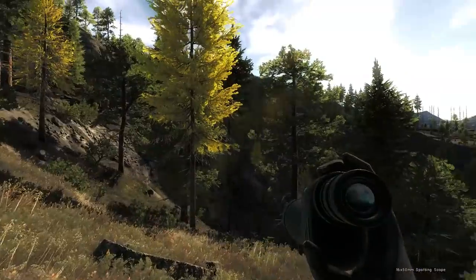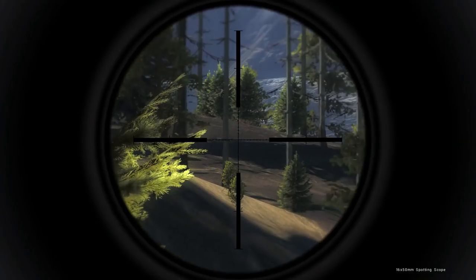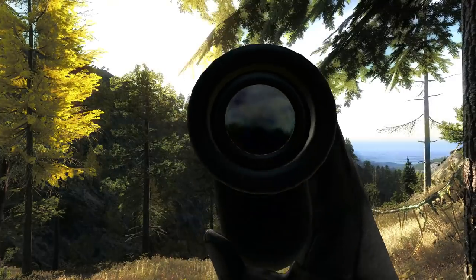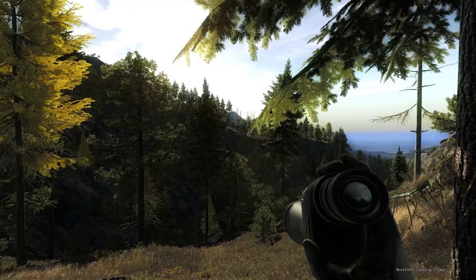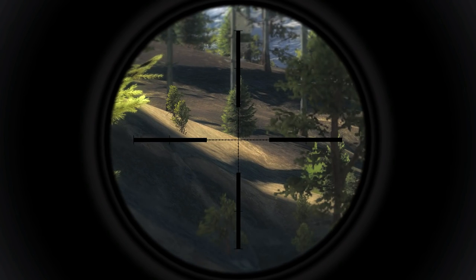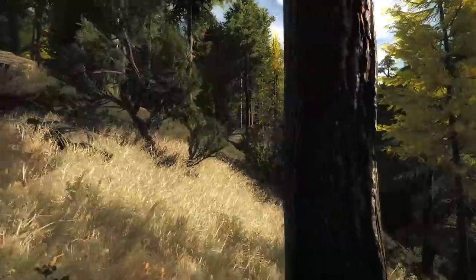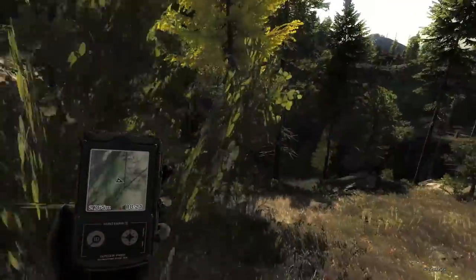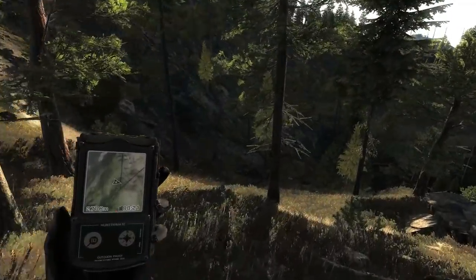One of the items coming out is a 30x65mm spotting scope. Just for comparison, this current one is 16x50. So if the new one is 30x65, that should mean a bigger field of view and almost twice as much zoom. Imagine how far away you can see with this spotting scope — it's going to be almost twice as close with the new one, which is huge, especially for looking at animals around 300 meters, particularly smaller ones.